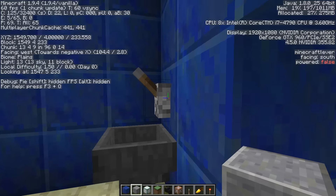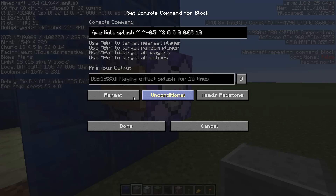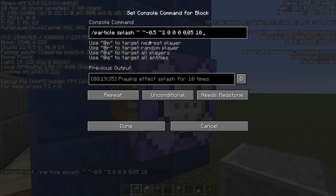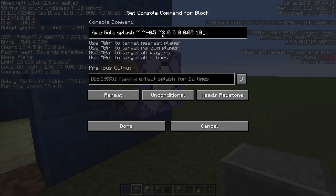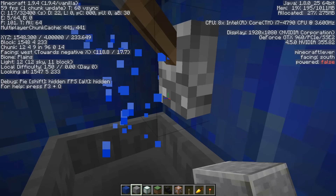Dragnos was clever - he put the command block there and it says 'repeat, unconditional, needs redstone.' So if a redstone signal appears and triggers this block, it will trigger it and repeat unconditionally - meaning it doesn't need another condition to make it work. It's going not left and right, but up half a unit - we don't know quite what the units are - and then two in the Z, which is one, two blocks away. So it ends up down there and just sprays out, which is delightful.